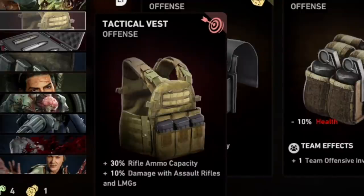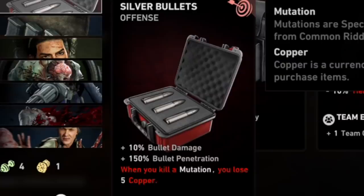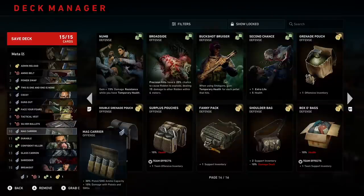7th card is Face Your Fears — by killing mobs in close range I will heal myself and get that extra health. 8th card is Tactical Rest: ammo and damage. It depends on what weapons you're rocking, so if you need shotgun damage specifically, you could replace this card — keep that in mind.